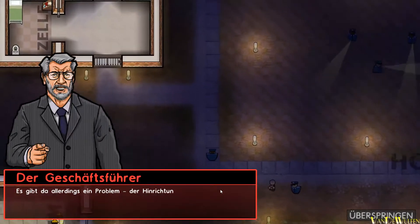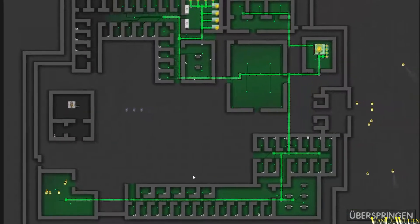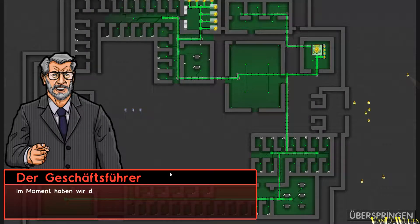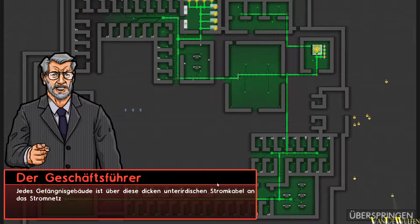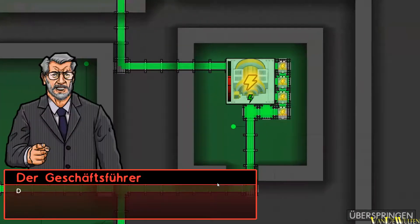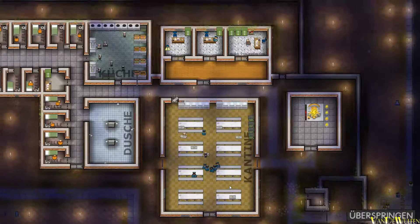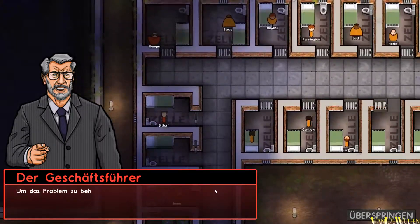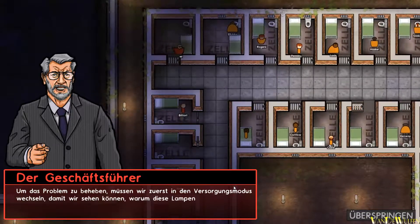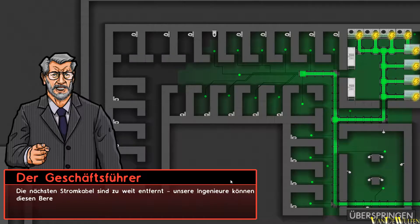Gute Arbeit bis jetzt. Es gibt allerdings ein Problem: der Hinrichtungsraum funktioniert noch nicht richtig, weil er keinen Stromanschluss hat. Wir müssen ihn an die Stromversorgung anschließen. Hier sehen wir die Stromversorgung. Im Moment haben wir das Gefängnis in der Versorgungsansicht geöffnet, in der wir die gesamte Verkabelung angezeigt bekommen. Jedes Gefängnisgebäude ist über unterirdische Stromkabel an der Stromversorgung angeschlossen. Der Strom stammt aus dieser Transformatorenstation, die ihren Strom aus dem nationalen Netzwerk bezieht. Dieser gesamte Zellentrakt ist ohne Strom – alle Lampen sind aus. Um das Problem zu beheben, müssen wir in den Versorgungsmodus wechseln. Die Stromleitungen wurden einfach nicht bis dahin gebaut. Bauen Sie Stromkabel in der Nähe, um diesen Gefängnistrakt anzuschließen.